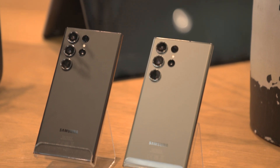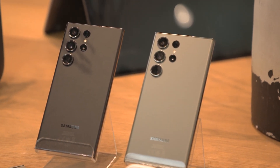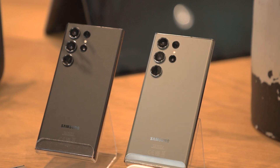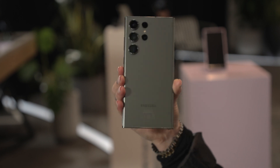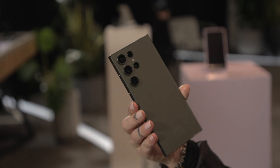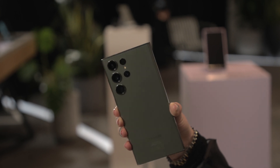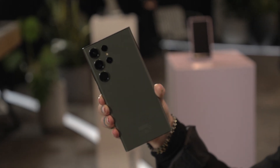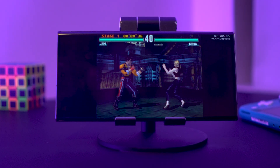Being from the UK, I've always been stuck with the Exynos variant of the S series. However, with the S23 series, Samsung has gone for the Snapdragon no matter where you are in the world, which is great news. Under the hood, the S23 Ultra has a Snapdragon 8 Gen 2 — and it's a custom chip compared to what you'll find in other 8 Gen 2 phones, which I presume means higher clock speeds.